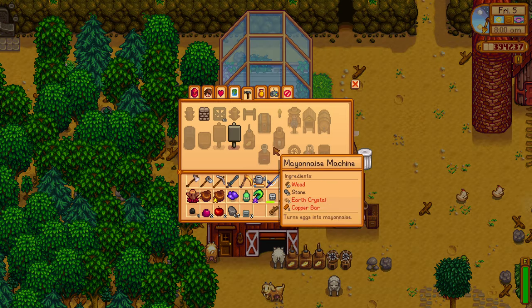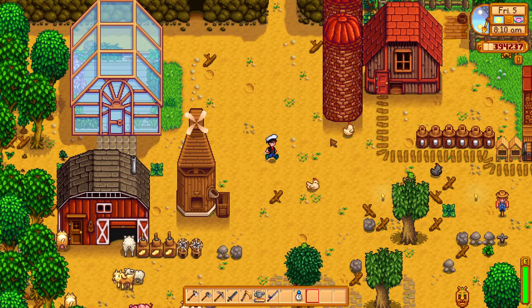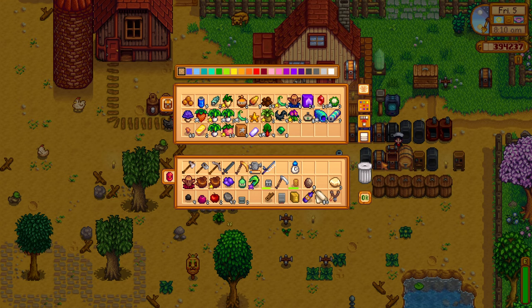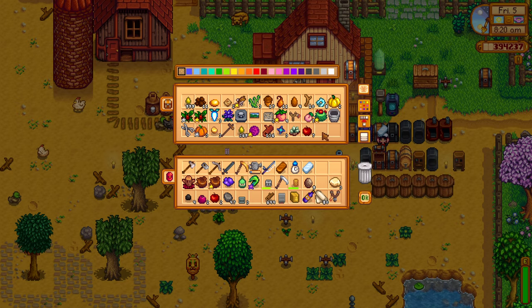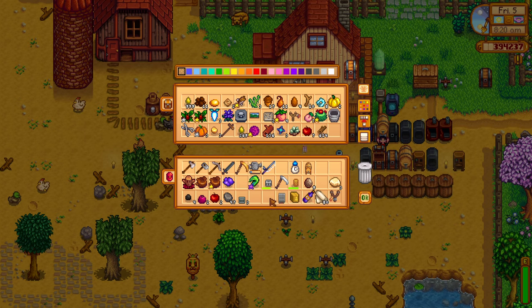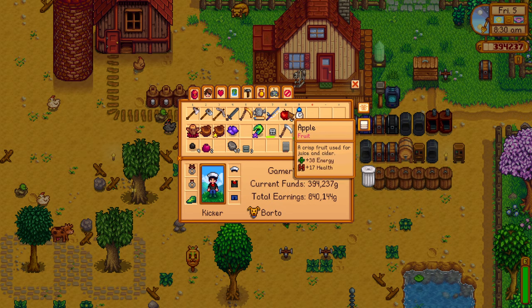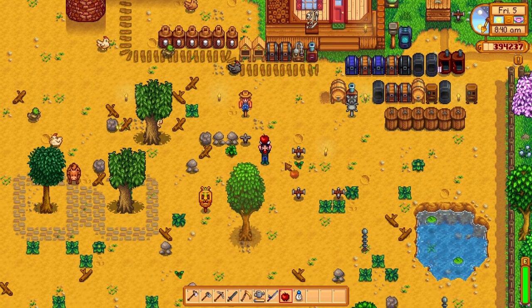It doesn't seem like there's much to harvest right now. I think I've got everything I need to build a keg — one iron, one copper, and a few pieces of wood. I want to make some more wine, so let's use one copper, one iron, and a few pieces of wood to make some more apple wine. Keep that going.